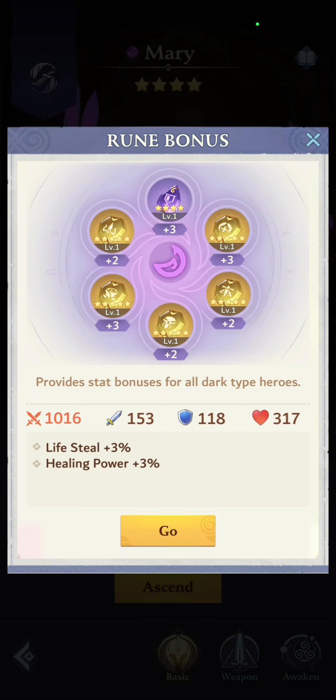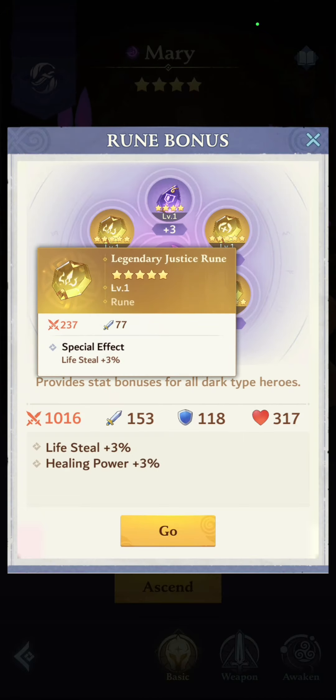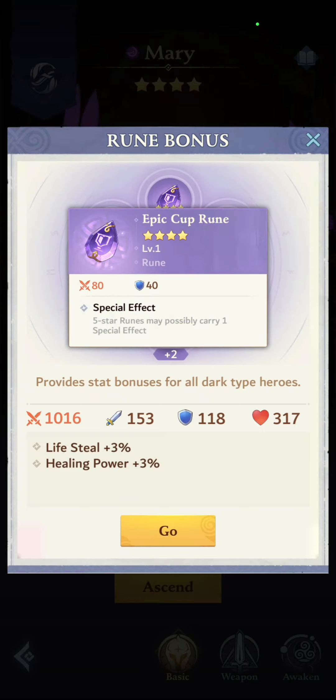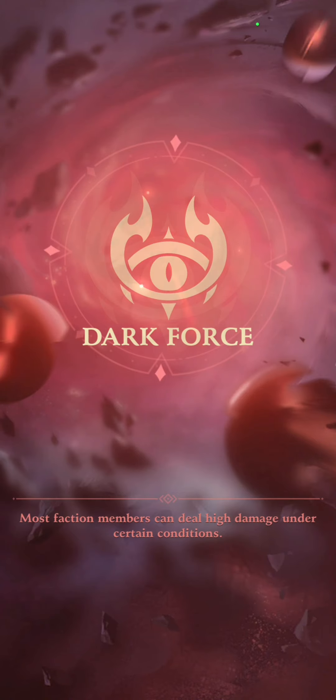Look at this guys — I want to show you, I will be able to do this at Master 4, the hardest difficulty Titan right now, without using any special effect legendary runes. Look at all of them, they're just baby runes — even though you think they're legendary, they're all level 1s. There is nothing to see here. My heroes are almost naked, they don't have rune power, but let's go into this fight.